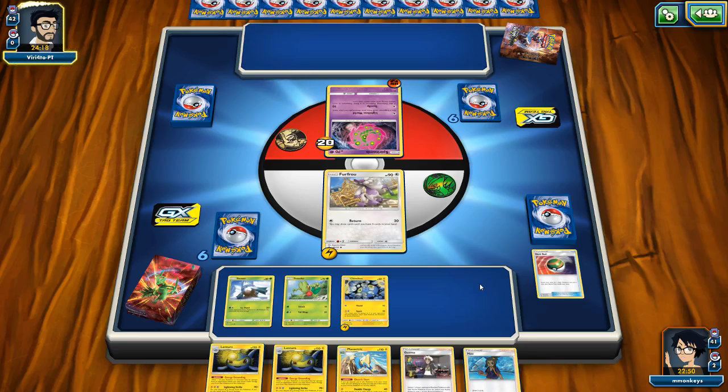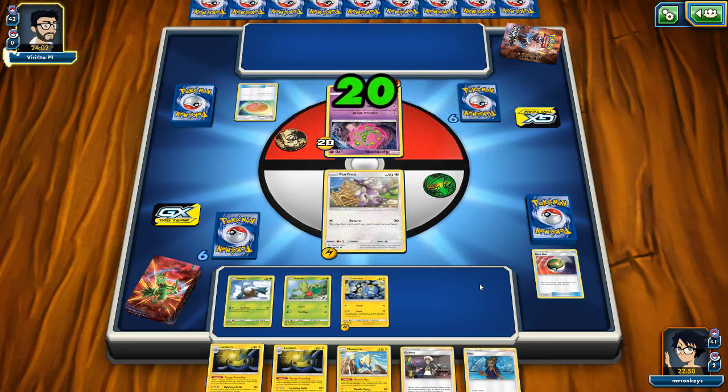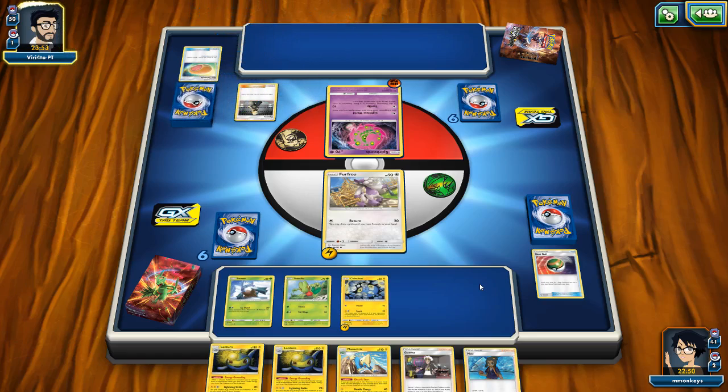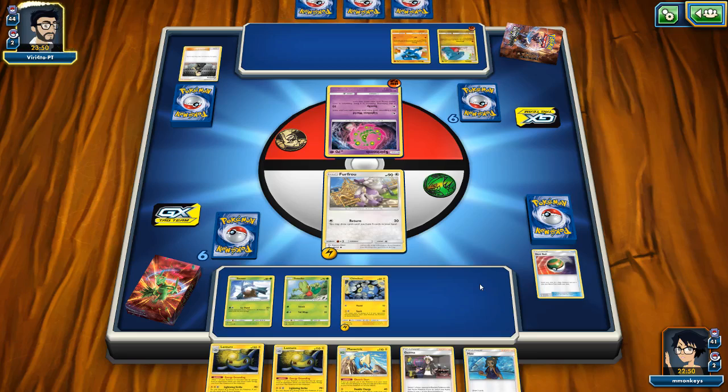Hopefully we can get our Lantern going. Guzma might help us here in a few moments once our opponent gets another Pokémon out on the board. It looks like our opponent has a really full hand of cards and not much to do with them. Big Malasada — get rid of that. 20 damage. Cynthia. That's good for us right now because we don't have to worry about Cynthia and Garchomp being combined. And it looks like my opponent just threw down his whole hand — we're going to have to contend with some Ascension right now.